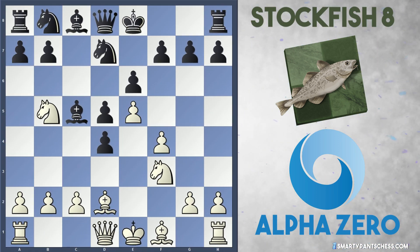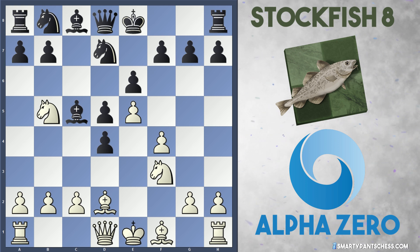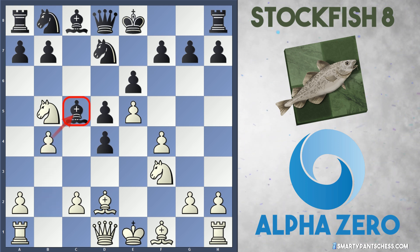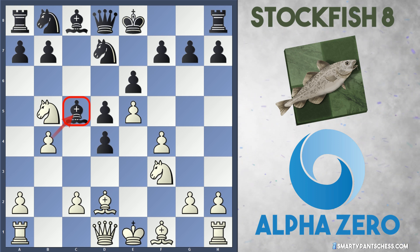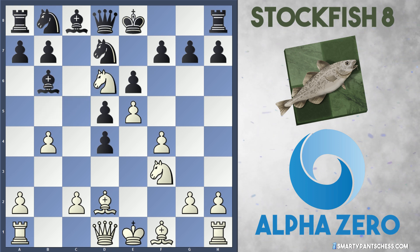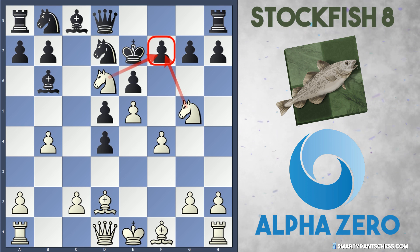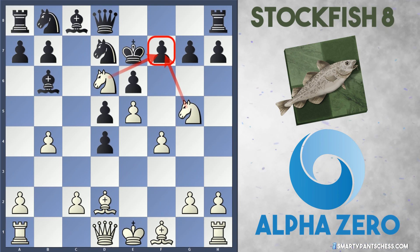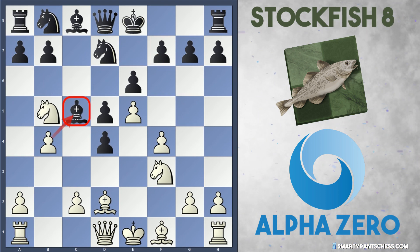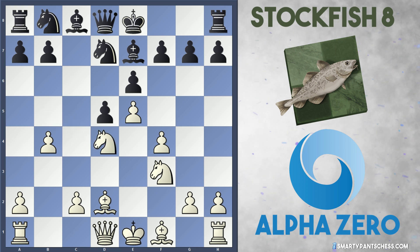So in the game after Bc5, obviously AlphaZero isn't going to fall for these cheap tricks. Instead they play b4, hitting the bishop on c5. Now it's black who has to be careful, because if they play Bb6, white can throw in Nd6 check, and after Ke7 play Ng5 and attack the f7 pawn — white would be winning. So after b4, black throws their bishop back to e7.